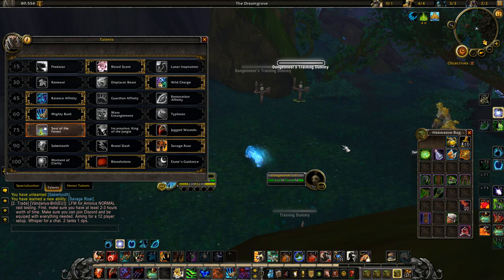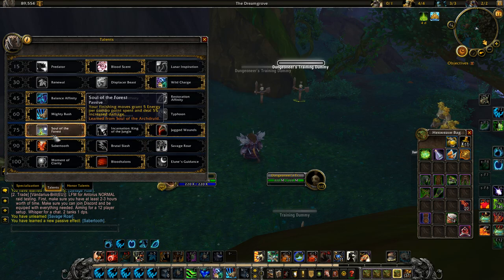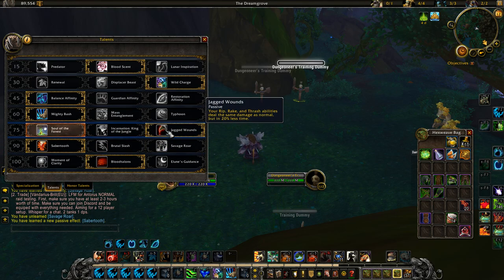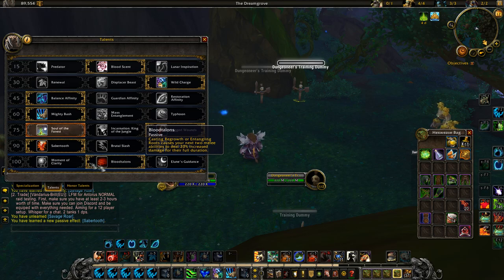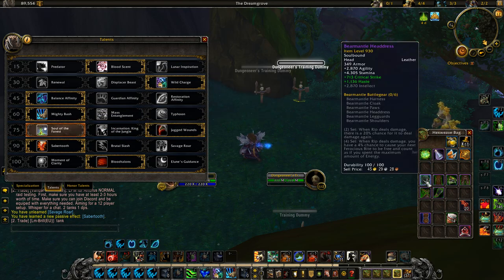The first build I wanted to try on the PTR today is a Sabretooth build. Since Jagged Wounds has changed to tier 75, we can now run Jagged Wounds as well as Blood Talons while running Sabretooth. Sabretooth has also been buffed by 5% — on live servers it's 15% increased damage on Ferocious Bite, but on the PTR it is 20%. That might synergize very well with the four-piece tier 21, which gives us free Ferocious Bites.